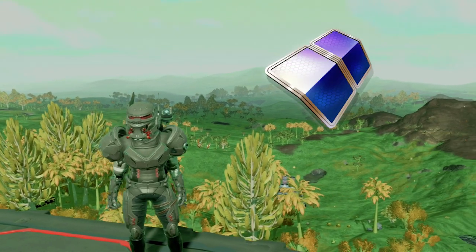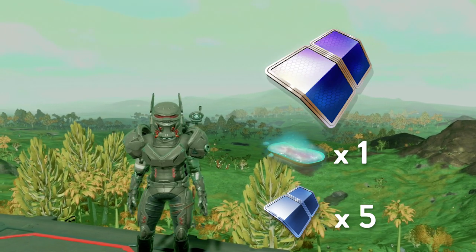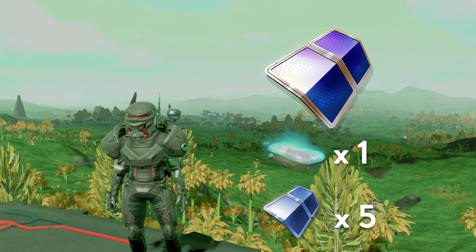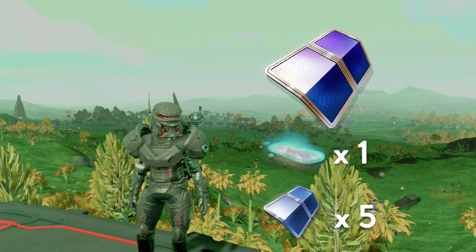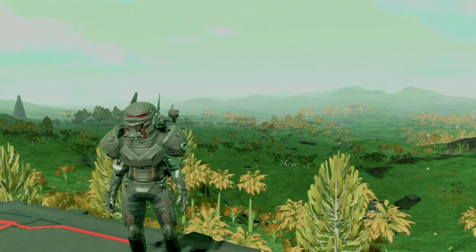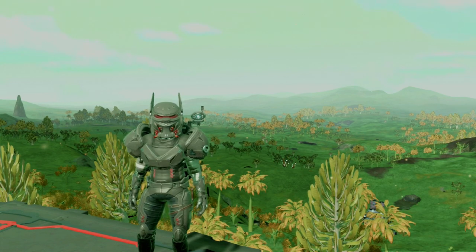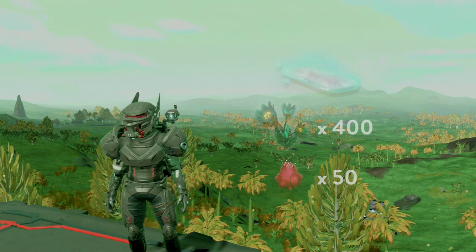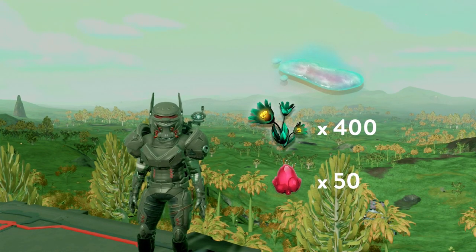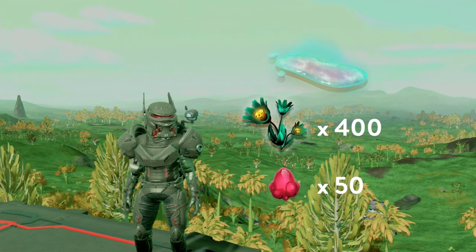For living glass, we'll need one lubricant and five glass. To make glass, you can either refine silicate powder or frost crystal. Since we are talking about biodomes and farming, we'll make our glass out of frost crystal. We need 40 frost crystal to make one glass, so 200 frost crystal will give us enough glass to make one living glass, since it needs five. Looking at the recipe for lubricant, we need 400 gamma root and 50 fesium. So it's clear if we want to mass-produce living glass, we're going to need quite a bit of gamma weed.